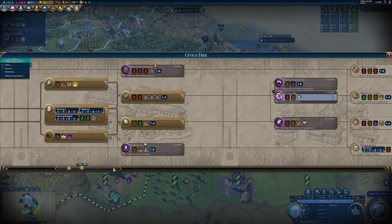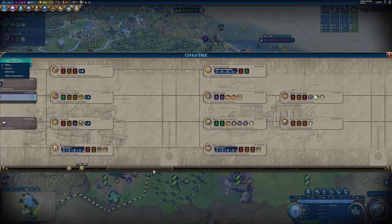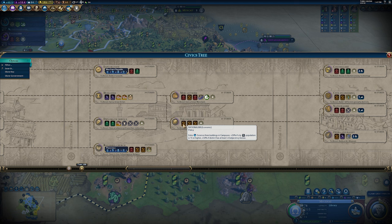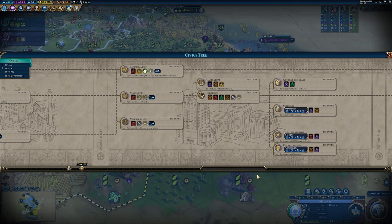These policy cards unlock different wonders throughout the civics tree. The Enlightenment is another huge unlock — Rationalism gives extra science from campuses: plus 50% if your city is big, and plus 50% if a district has at least a plus four adjacency. So my plus four campuses are now 50% better still. That's why it's crucial to get your adjacency bonus up as fast and high as you can, and why it's key to build around natural features like mountains.